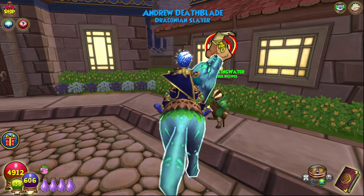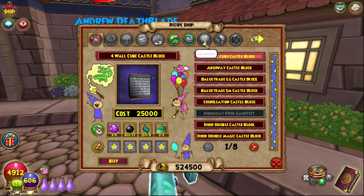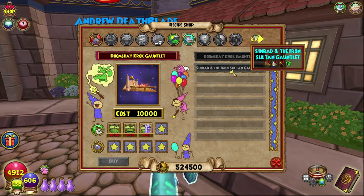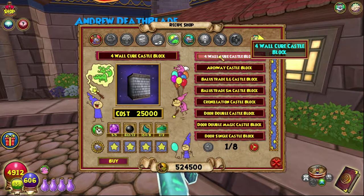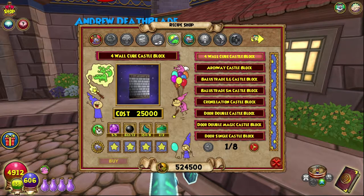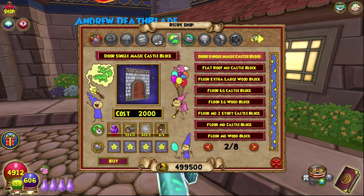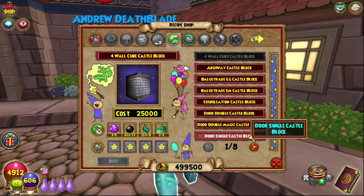Today we are starting a brand new crafting vendor — well, technically starting them. We have already crafted two things from him: the Doomsday Croc and the Iron Sultan Sinbad gauntlet. But today we are creating the full wall cube castle block. There are eight pages of these things, and we're going to be doing one page for the next few episodes, then switching over to another place just to keep things varied.